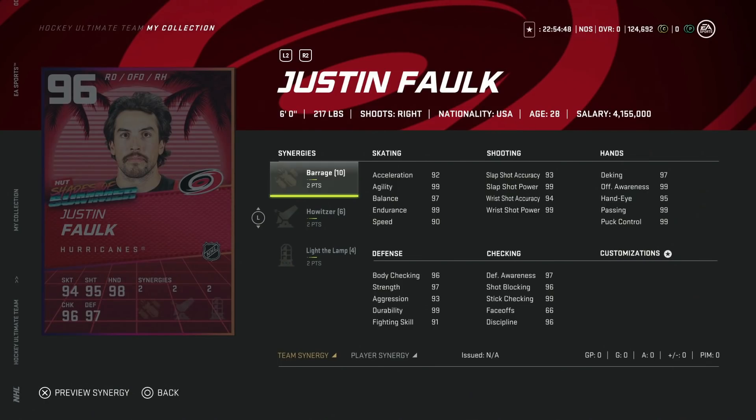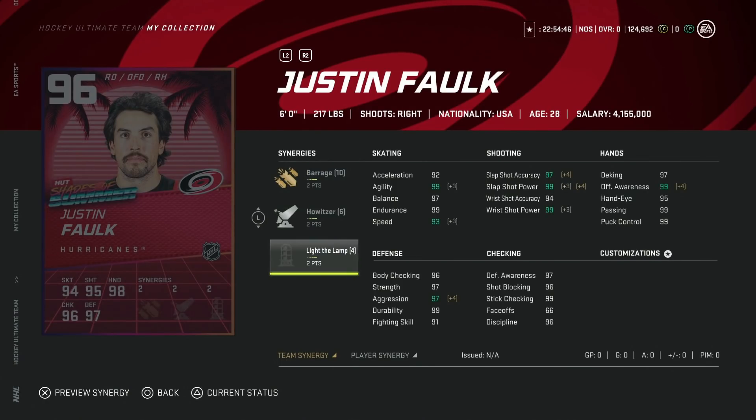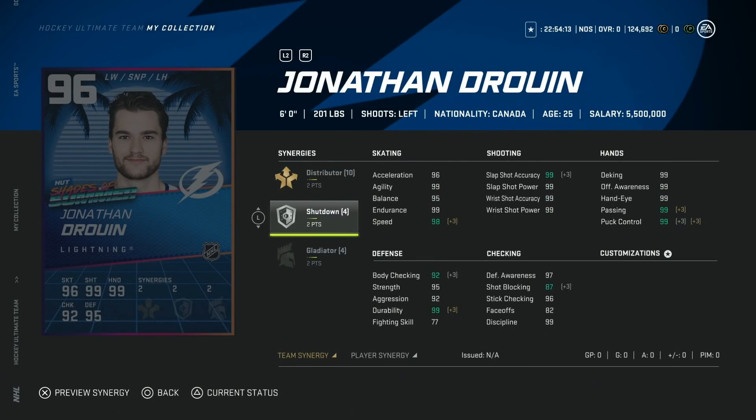Then we've got the 96 Justin Faulk with Howitzer, Light the Lamp, and Barrage. At this point, if you've got a decent team you pretty much have every team-based synergy activated. With Howitzer on, speed and acceleration come up to 96, and everything else is maxed out. It is tough to fill out defensemen at end game, and this one fits the bill if you're looking for a right-shot defenseman. Nothing wrong with this 96 Justin Faulk.